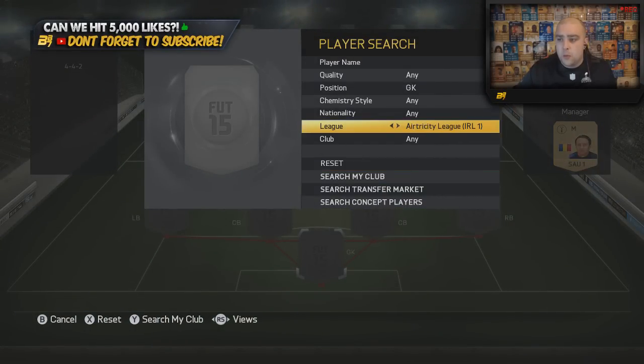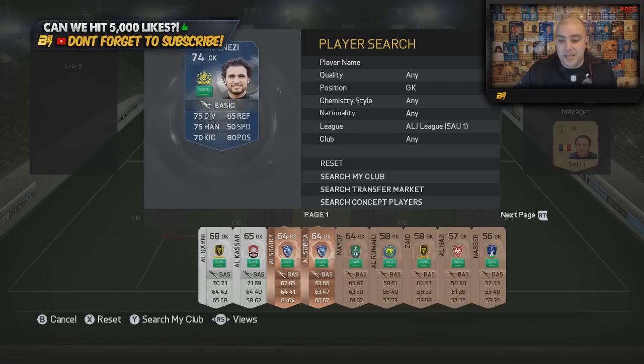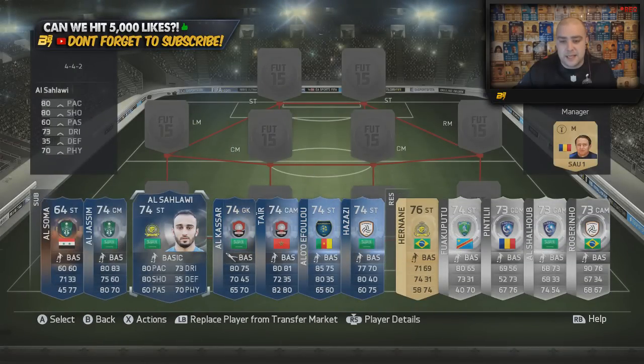In the goalkeeper position we do start off with the best goalkeeper which is Al Enezi. I'm going to butcher names so bear with it guys. He is a Team of the Season card - we do have a few of them in the team as you can see.